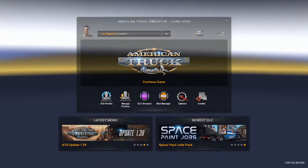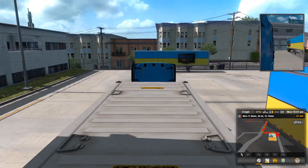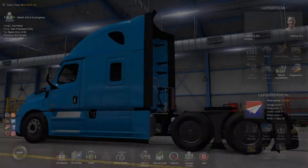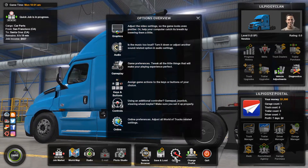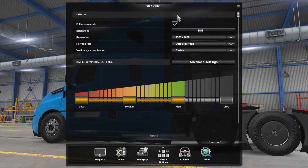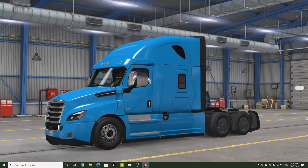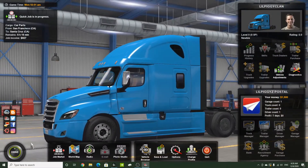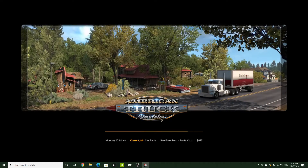This is a tutorial on how to do it. When you're in this screen, go down to Options, then Graphics, and make sure full screen mode is turned off. Hit Apply, yes, then X out, and go down to the Drive button and hit Drive.